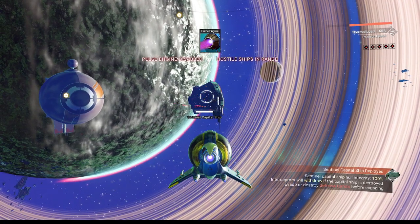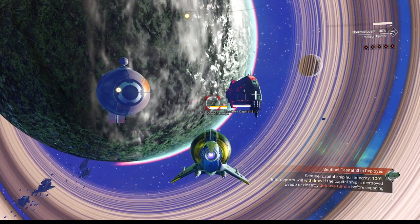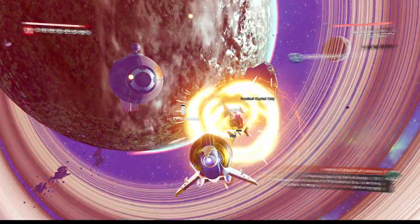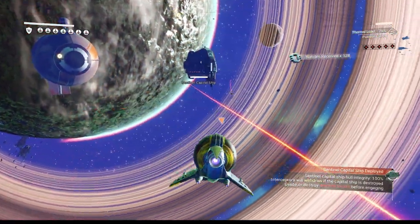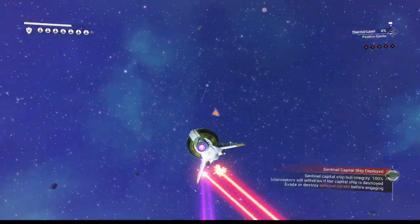Now we can hit it from here — actually, we can't hit it from there. But we want to take out the waves of fighters first anyway, so we want to be backing up as they approach us. It doesn't say how many we have to kill yet, but it looks like four or five.